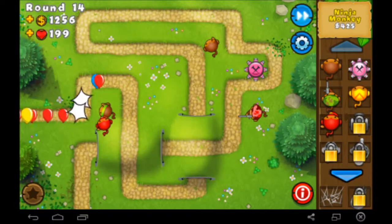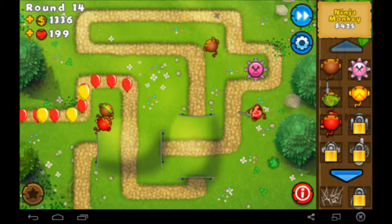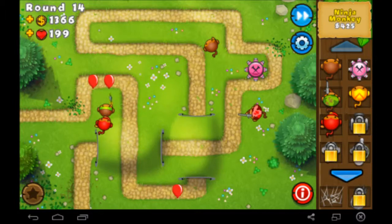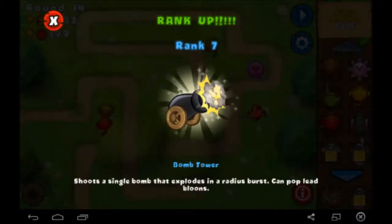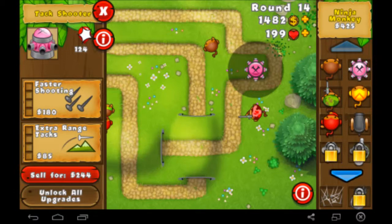It is only easy on the easiest map on round 14, but still. Next thing we're going to get is the cannon — that's actually useful too. Most of these towers are useful for different things. We got the dart tower upgraded finally.